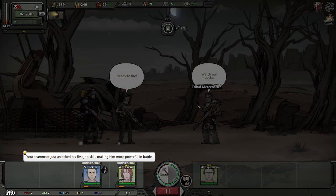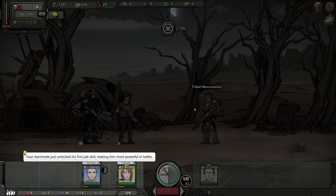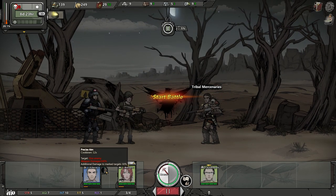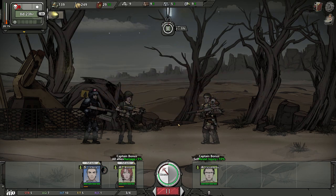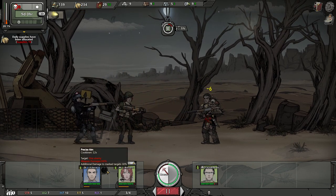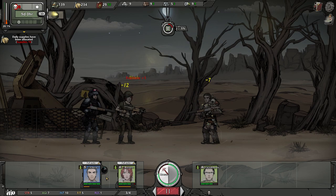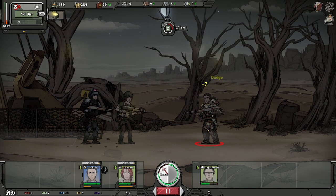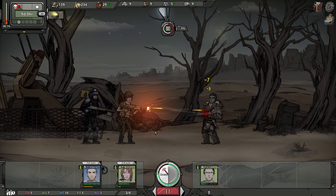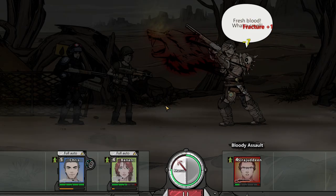Tribal mercenaries. Your teammate just unlocked his first job skill, making him more powerful in battle. Skills may be used whenever their cooldown expires; ultimate skills may only be used when a teammate's morale is full. You may also use the auto button to set more detailed strategies for teammates to run auto battle. Precise Aim — let's see how it works out with full auto on. It's like this weird little missile that apparently hits him. As long as it's precise, as the name implies, it should be fairly good. Ban is taking a ton of damage, so she's obviously not as good of a tank as Horon is.